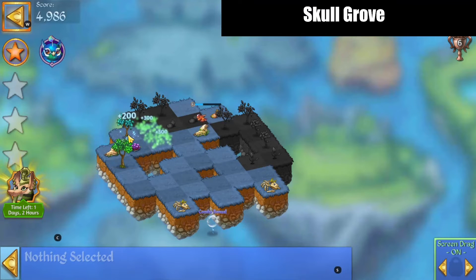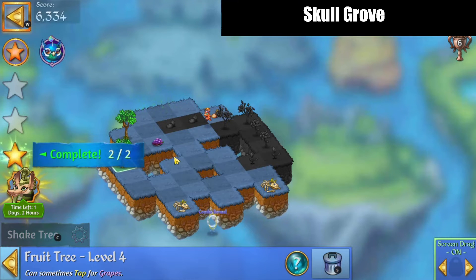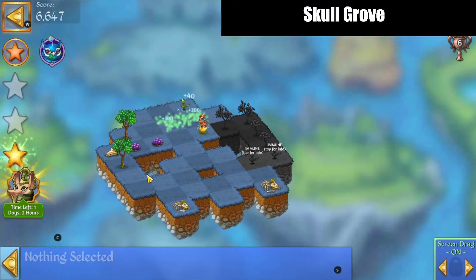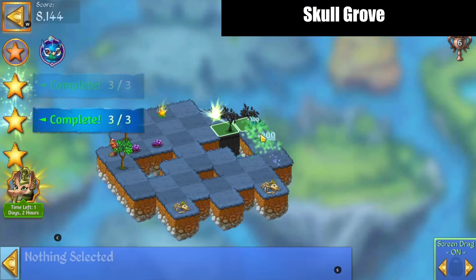Merge that on the left and that on the top — that gives me my two fruit trees. We'll merge those seeds there, harvest again, tap that chest, open it, collect my coin, then merge those, those, and those on the right.